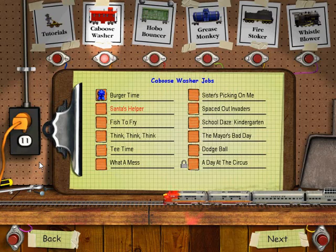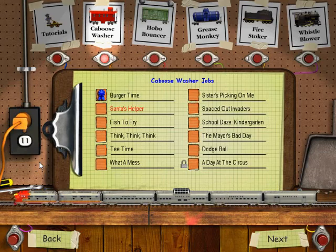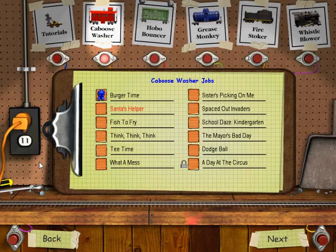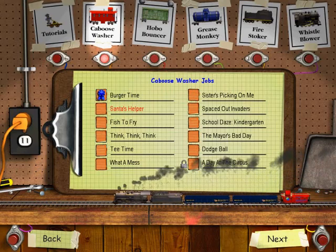Hello ladies and gentlemen and welcome back to Train Town. My name is Smiley MK and as usual I'll be your driver, conductor, and train manager for this episode. I'm recording several videos per day since all the videos are so short. We are going to do the second Caboose Washer mission, which is called Santa's Helper — I called it Santa's Little Helper in the last video but it's actually called Santa's Helper. So let's do it.